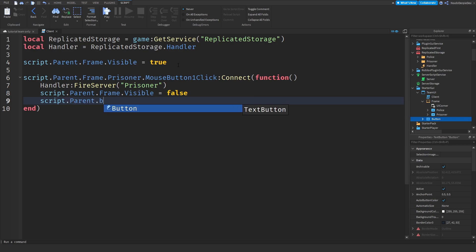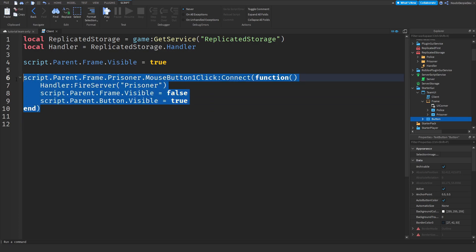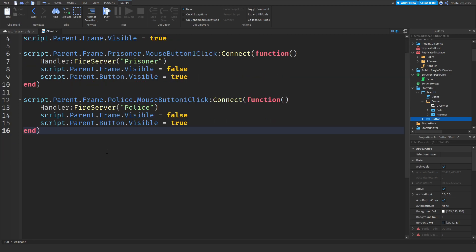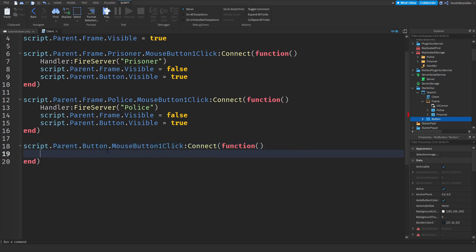So if you join the game you can choose a team, and if you change your mind and want to be a cop instead, you can do that because you already chose a team at the start. Now same story — copy this, paste it, change Prisoner to Police. Very cool. And the last three lines: Script.Parent.Button.MouseButton1Click:Connect(function() — to make sure you can open and close the frame, all we do is Script.Parent.Frame.Visible = not Script.Parent.Frame.Visible. If it's open, it closes; if it's closed, it opens. Pretty simple.